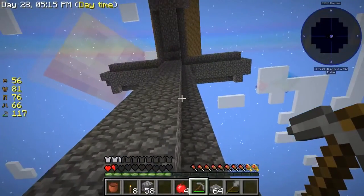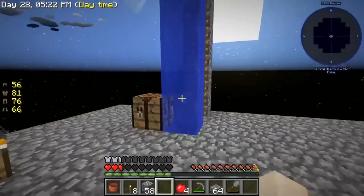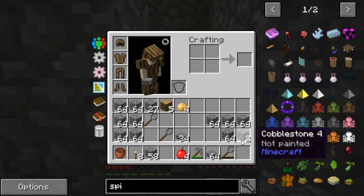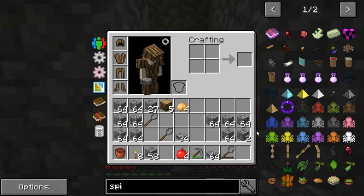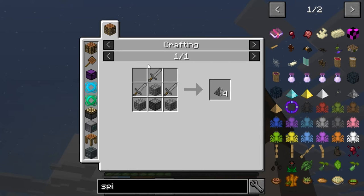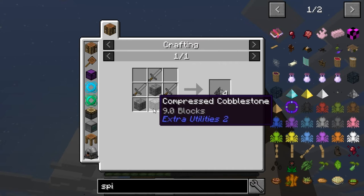I'm gonna need to get ourselves a whole bunch of ladders so I can easily get up there instead of manually building a pillar continuously. One heart left - good enough. Are you gonna sit here and whack them with your sword? No, I'm too lazy to do that, I have spikes. They're stone spikes - they're made out of three stone swords, three cobblestone, and one compressed cobblestone, which is made like right here. You can get yourself a compressed cobblestone.